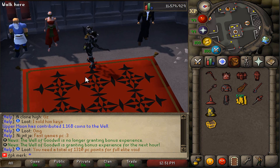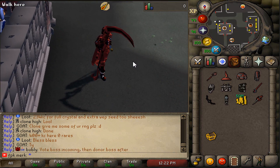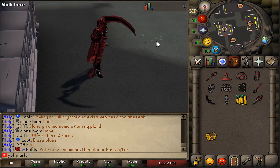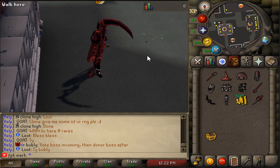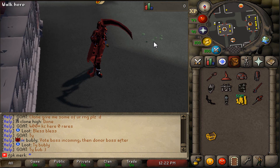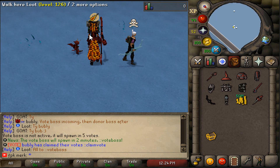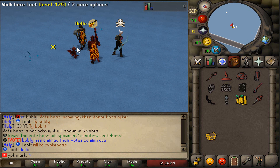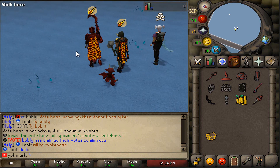There is a vote boss at Nexus RSPS that gets activated after the required number of votes. It can reward perk tickets and upgrade tokens, and you also receive cash based on the damage you deal. The vote boss is about to spawn, so let's get ready to kill it!